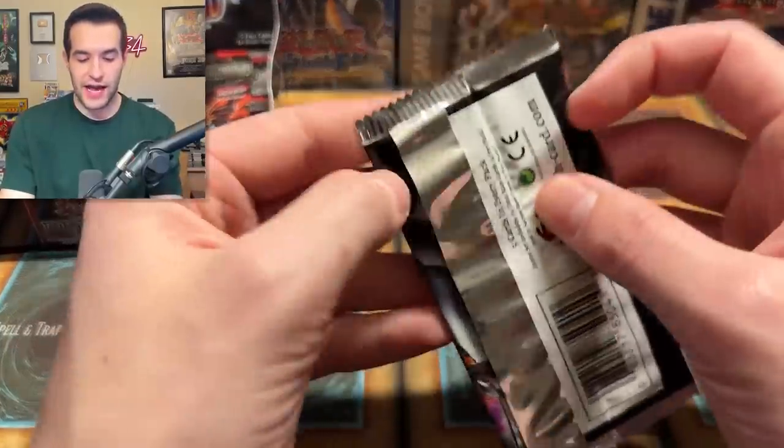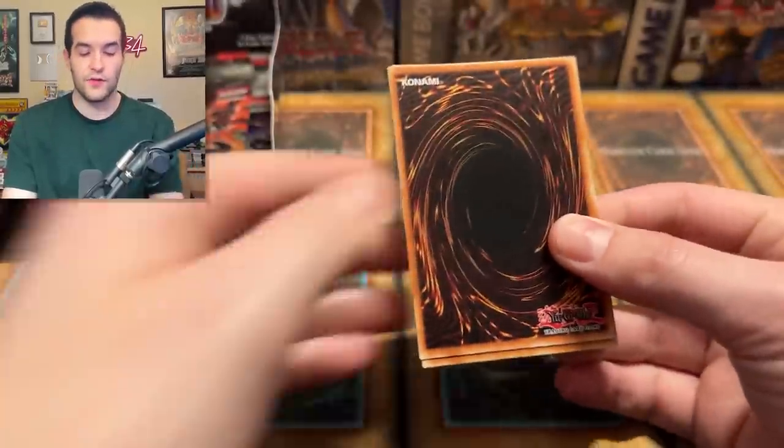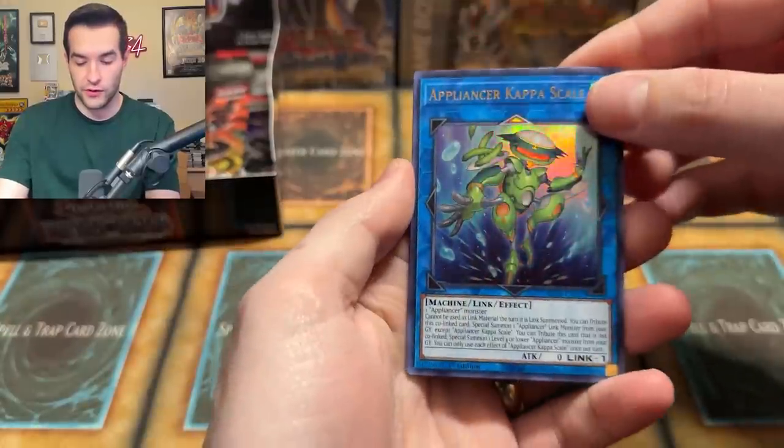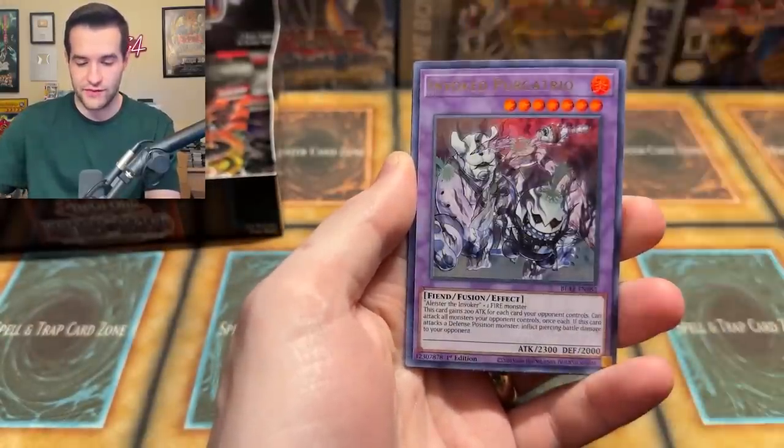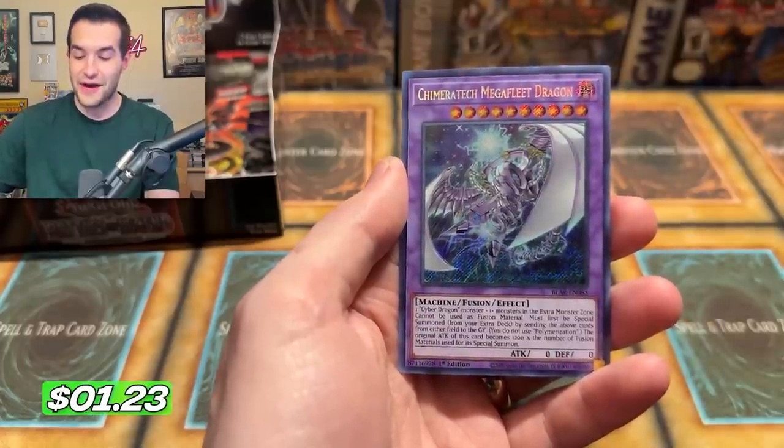Come on 10k Dragon — I believe in you, you can show up here. Just one random box — I know the ratios are against us, but I believe in the heart of the cards and that will never be against us. We have Lion Emperor, Invoked, Appliancer, Chimera Tech, Mega Flea Dragon — pretty good card. We'll take it.